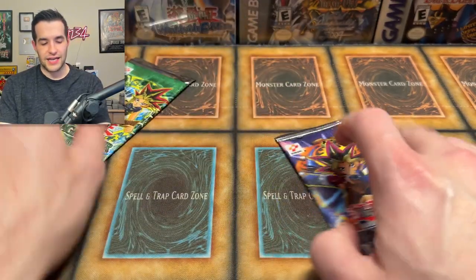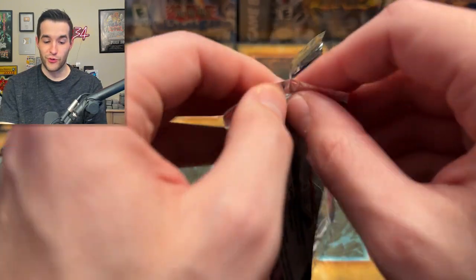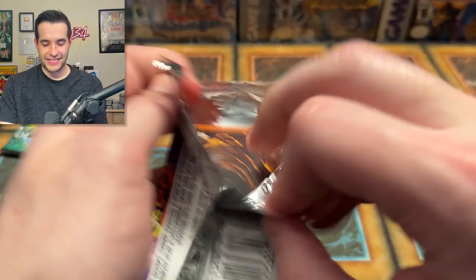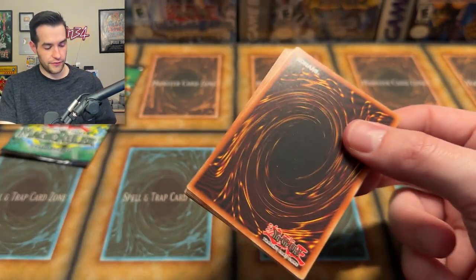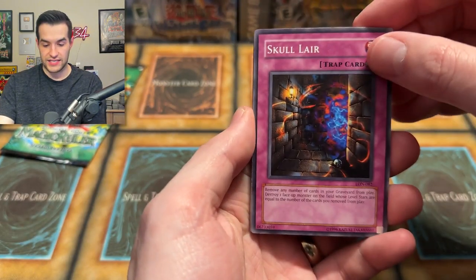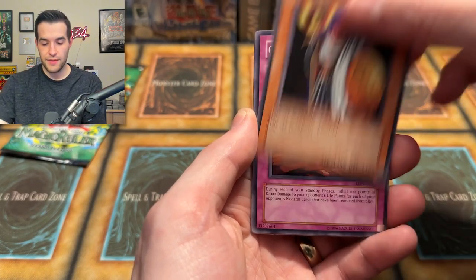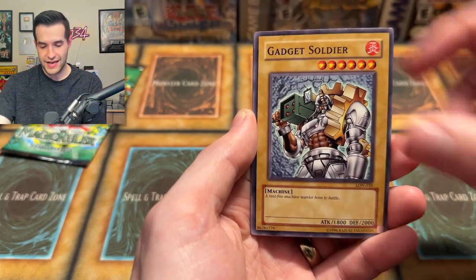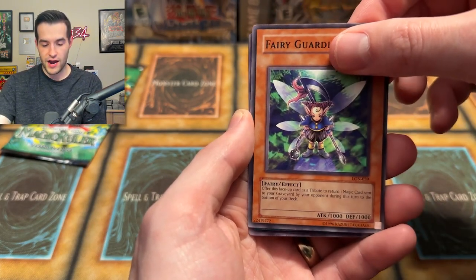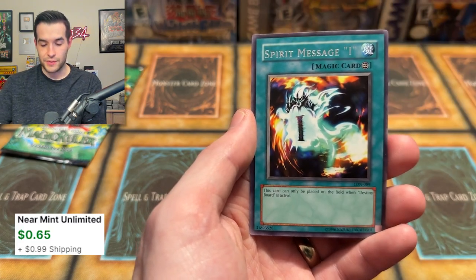We can't end with a bent card! Labyrinth of Nightmare — a different set completely. Let's just get a secret rare. Skull Lair, Hysteric Fairy, Headless Knight, Lady Panther, Grave Robber's Retribution, Gadget Soldier, Fairy Guardian, Offerings to the Doomed, and Spirit Message I. If we did it with an L I would have been pretty mad.